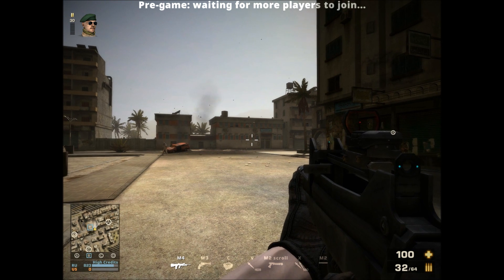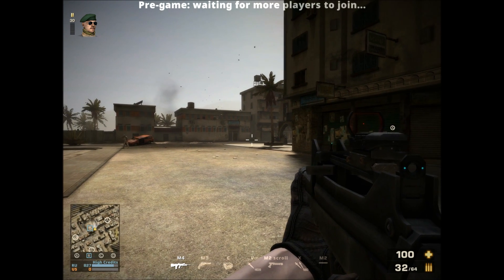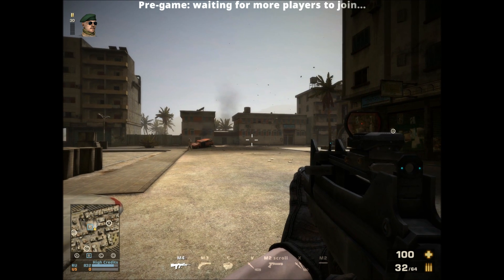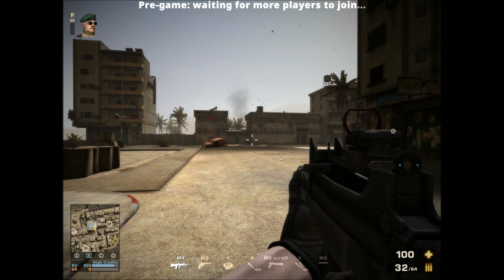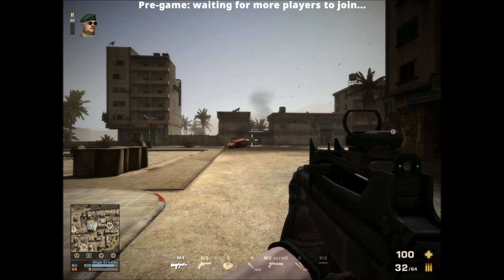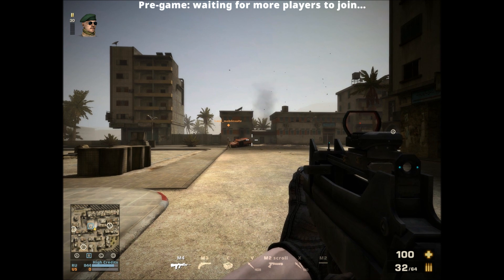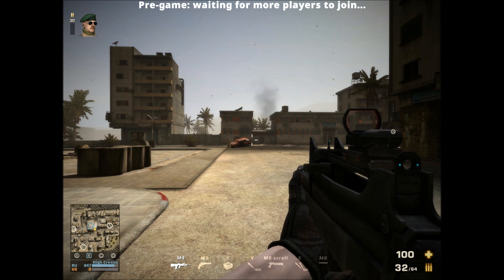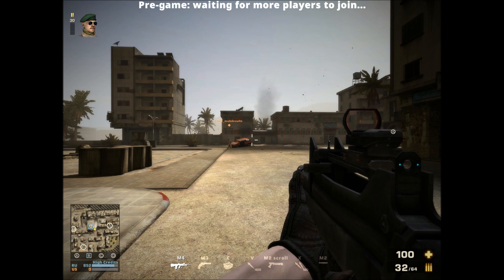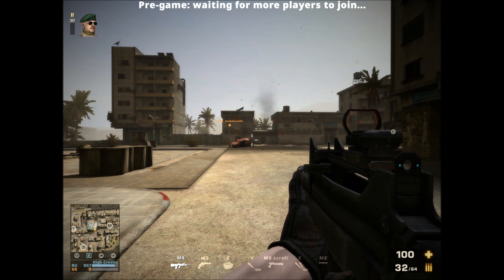First test, seeing when the name tag pops in. Still no name tag. Now I've got a name tag, and now it's fading out again. So maybe a 10 degree angle to the target. We're testing this without improved threat awareness. Okay, that's the first test.